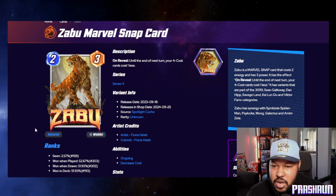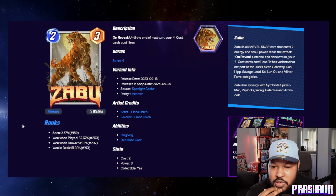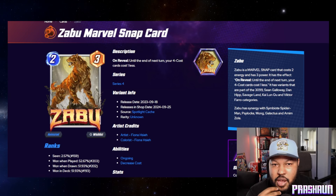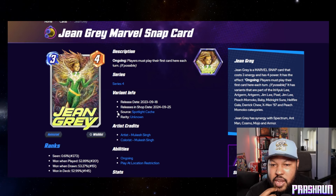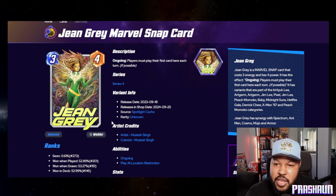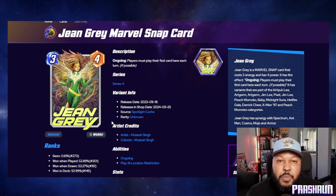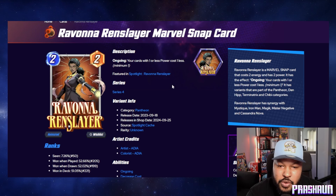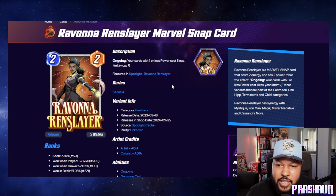Next we have Zabu — this was in the Spotlights last year and is now available for everyone to purchase. Zabu's stock has risen especially with so many good four-costs. Then Jean Grey, also available from last year's Spotlight cache, and lastly Ravona — I think I have the Pantheon Ravona — also now available for everyone to purchase.